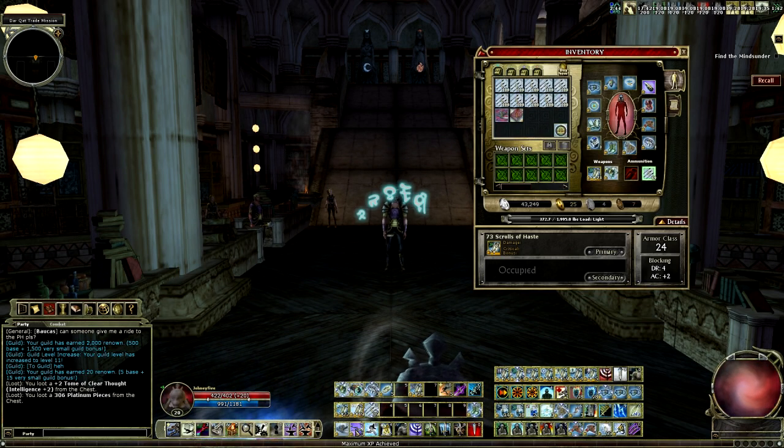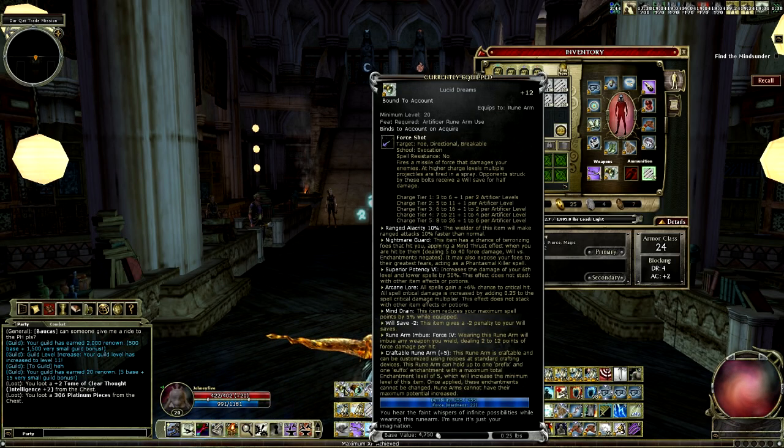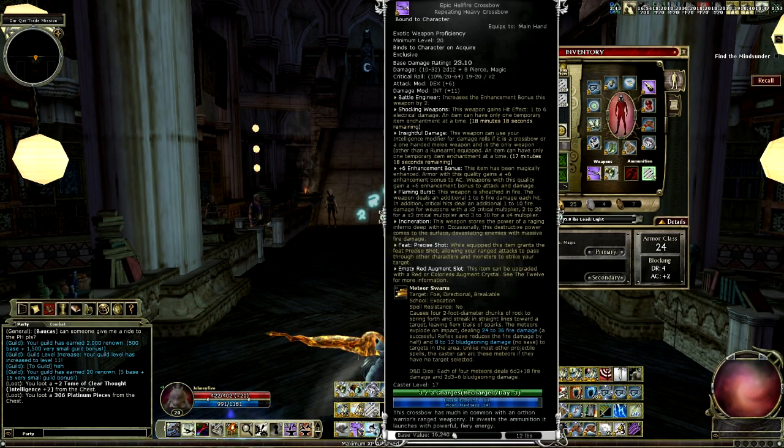Let's go ahead and show the rune arm here. This is actually the one that drops out of this set. It's fairly uncommon — out of 5 runs, we only pulled one. But it is the test server, so it most likely will be harder to get on the live server. The ranged alacrity was added after I got it using crafting. It doesn't show the enhancement bonus or the value of it, but it was a plus 2, so I'm guessing I can add another plus 3 worth of effects. I've also got it paired with the epic hellfire, which is fairly decent so long as you're not fighting devils and demons and stuff.